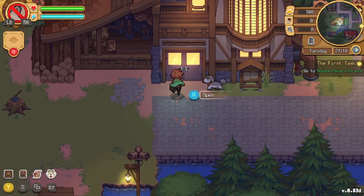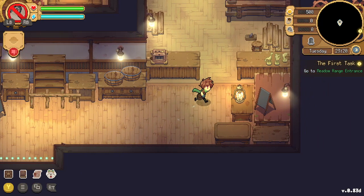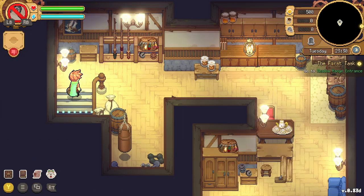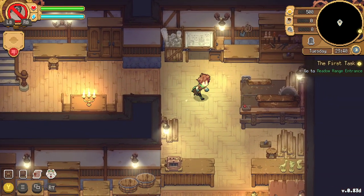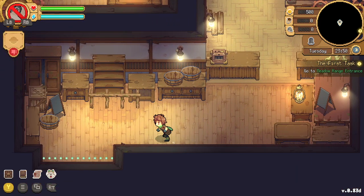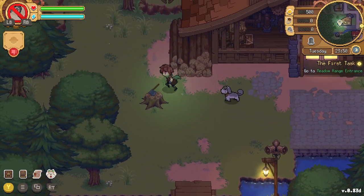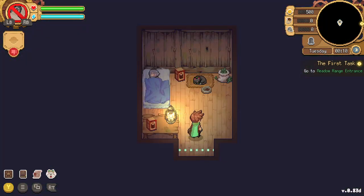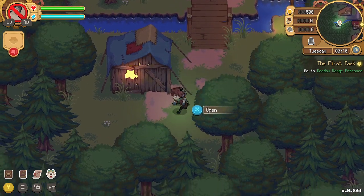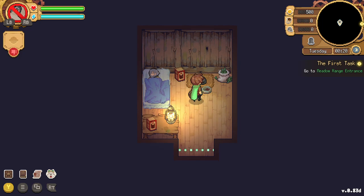We're at a huge building — Book and Build — where we can build and upgrade things in our town. I can never get enough of this beautiful art style, and the music, ambience, everything is perfectly matched. There's also a hermit-like person living in a small shack. Let's say hi — Kip! Hi Kip!